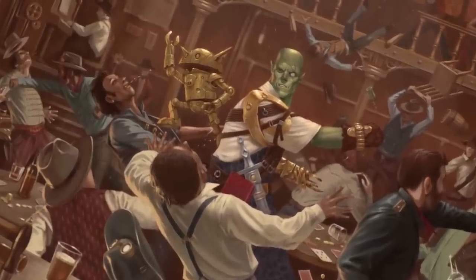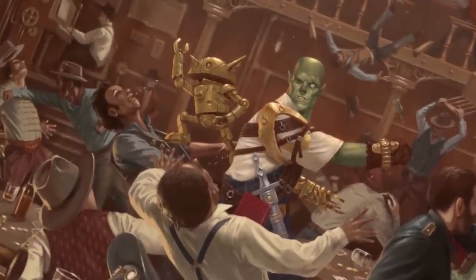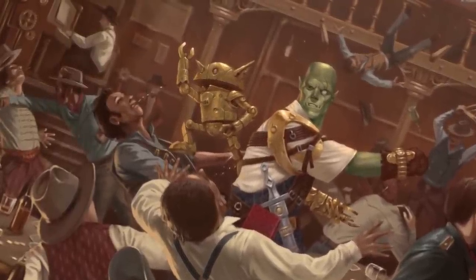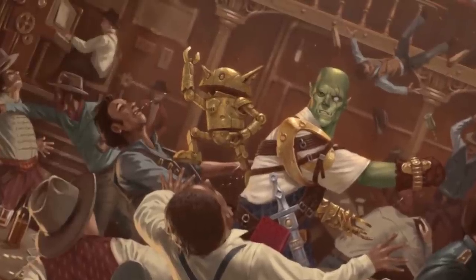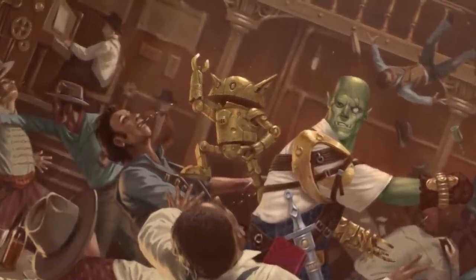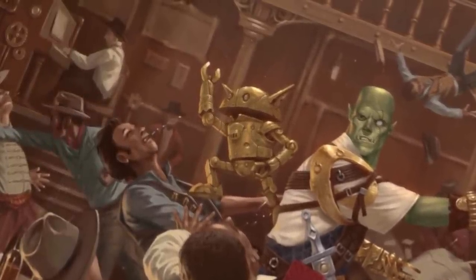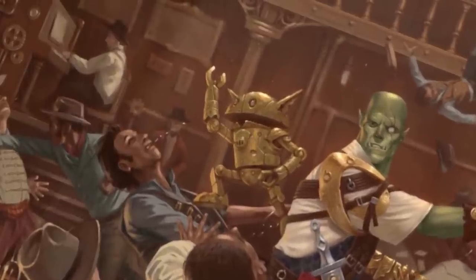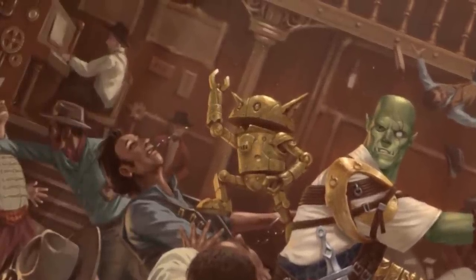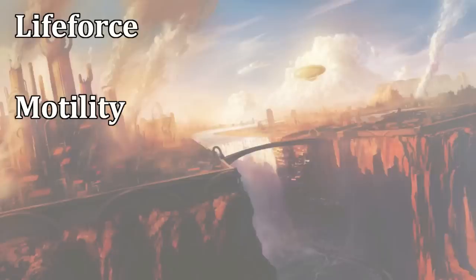In the world of Pathfinder, the word constructs is used to refer to a class of creatures that are fabricated or manufactured, rather than being born biologically. This word covers a broad range of subcategories and individual creature types. Let's start by looking at three major factors that might differentiate one type of construct from another: life force, motility, and intelligence.